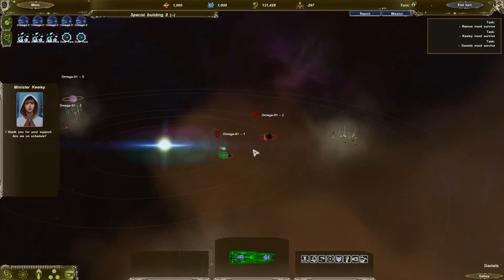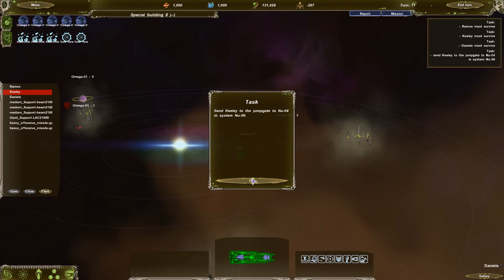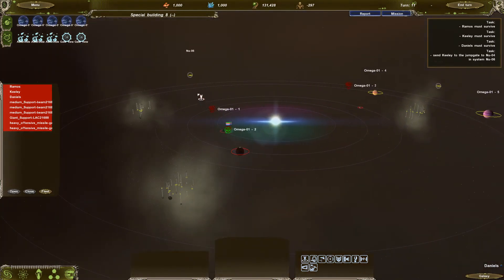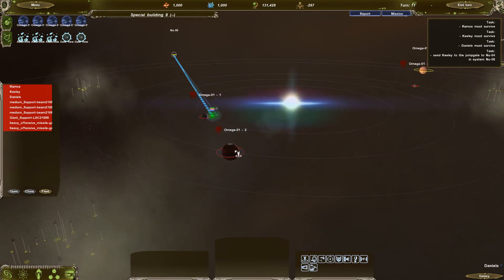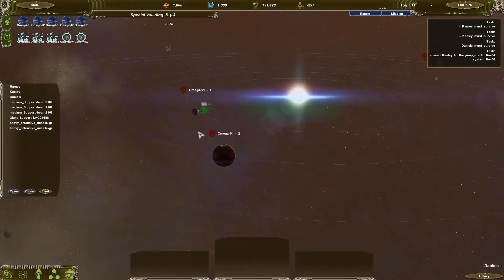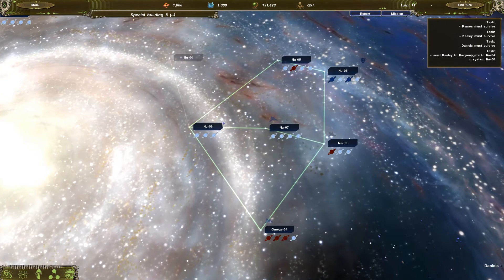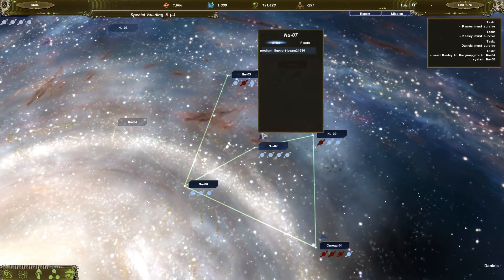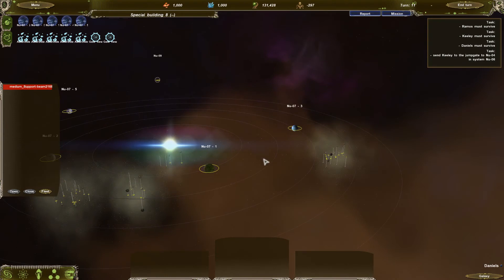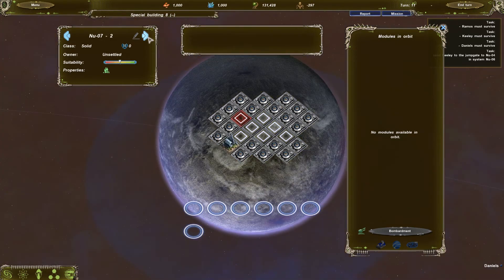A cutscene: Keeley boards and thanks us for support — are we on schedule? We need to set out now to avoid suspicion. We send Keeley to the jump gate to New 4 and system New 6. Drexor colonies are around there, including another crappy blue bugged one. They are on their way — it's just so bright you can't see the travel animation. Keeley has gone through the system and found lots of planets. We'll terraform these big planets into something very nice.